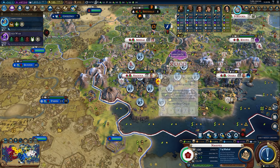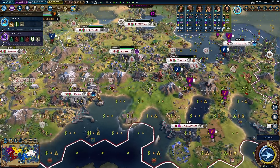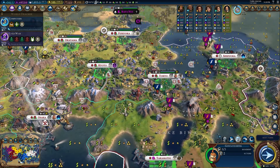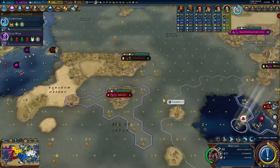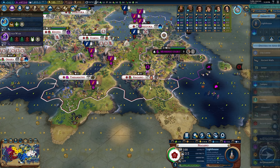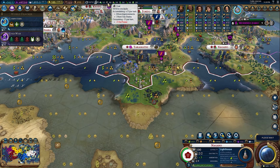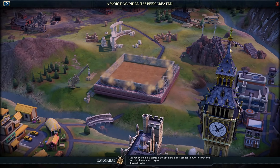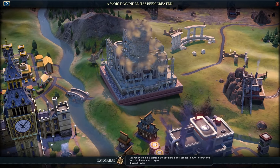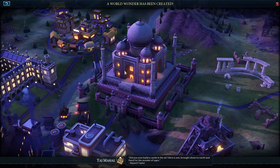Taj Mahal is coming in next turn, which gives us a boost of era score for the rest of the game. We're sending Gustav Eiffel — not going to build the Eiffel Tower though, we're going for the Great Zimbabwe. Part of the 'fair world tour' is having fun doing things we don't normally do. I can get another coal here for the power plants — hell yeah! Look at the Big Ben in the background too — incredible scenes. No one plays Civ 6 like BB.